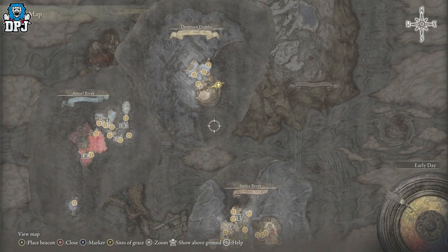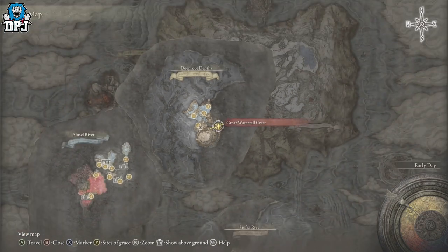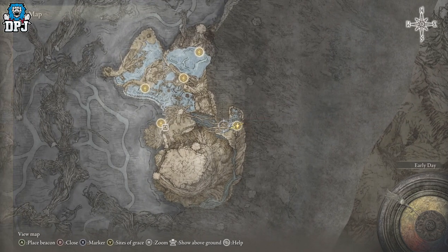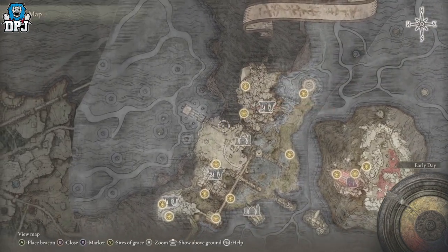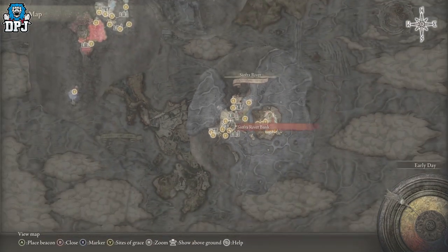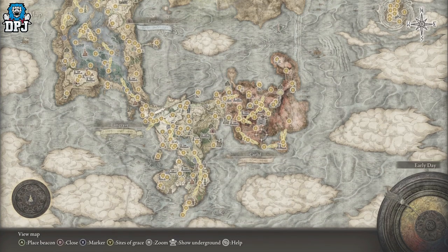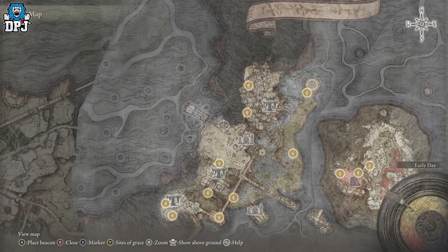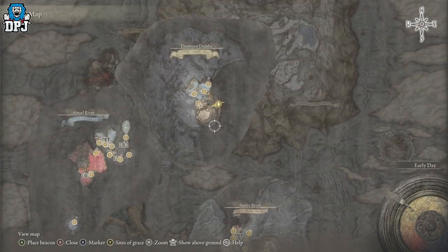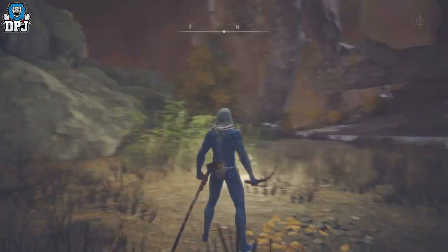This takes place in the Deep Root Depths. To get here there are about 25 guides on YouTube — it's not too hard. Basically you have to come through here, come down, defeat Radahn, get access to the underworld, make your way through, and take out the twin gargoyles.